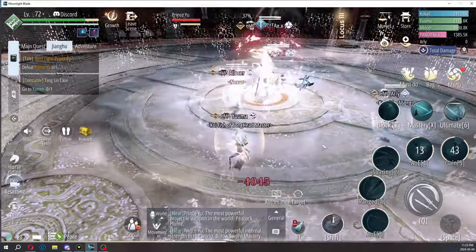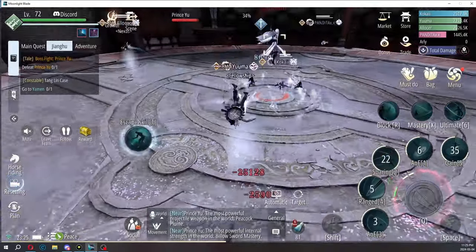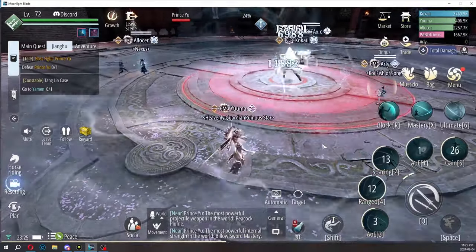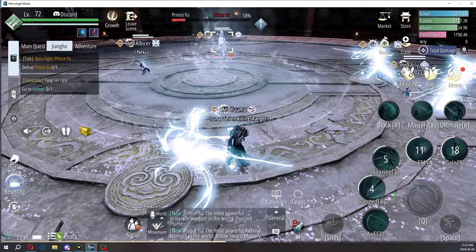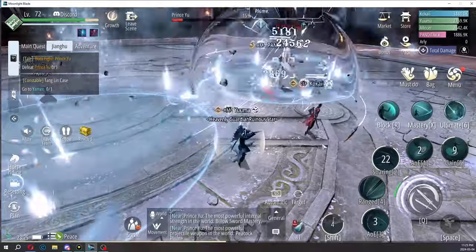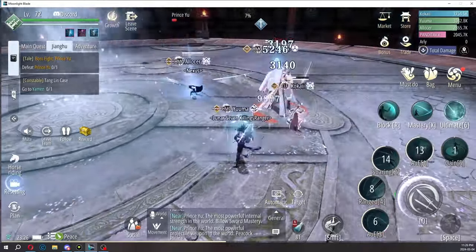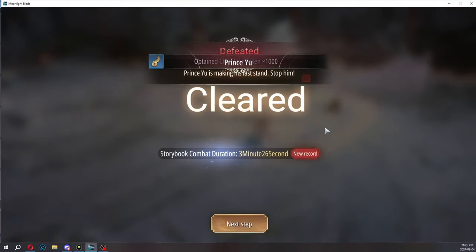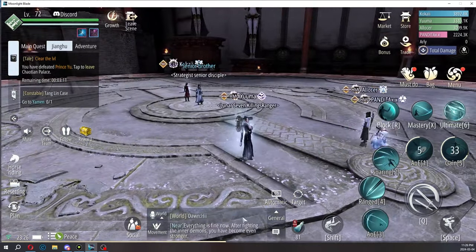He does a last-ditch effort skill — luckily I was out of range but I think it killed one of our members. He spawns two red circles on the ground which took out Pandita. Avoid those and dodge at the last second — don't dodge too early or you're done. Then it's pretty much over. If you kill it fast enough you won't have to worry about those final mechanics. That's the dungeon run — hopefully you enjoyed it!